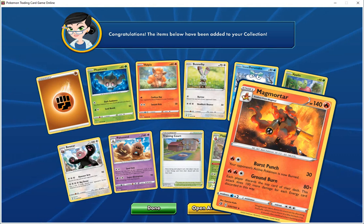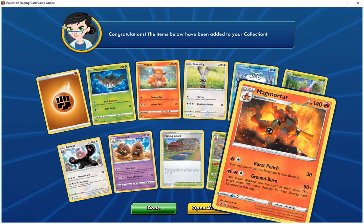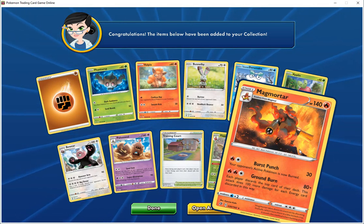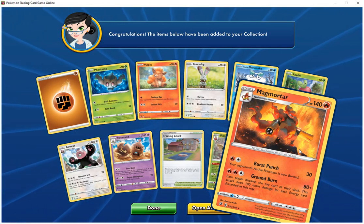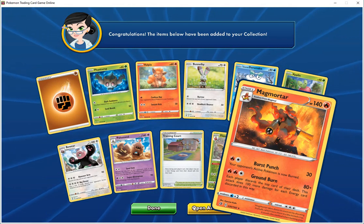Magmortar, HP 140, Fire — Burst Punch 30, opponent's active Pokemon is now paralyzed. Ground Burn 80+, discard the top cards of the deck; does 100 more damage for each energy card discarded this way. I think we got one more.